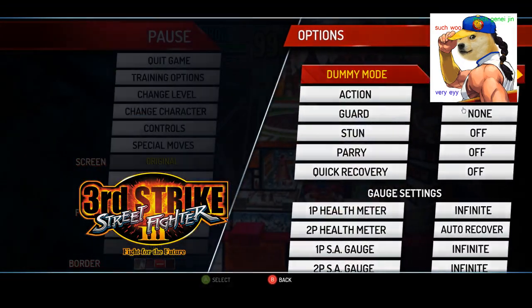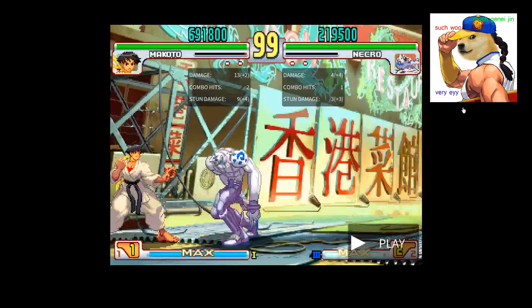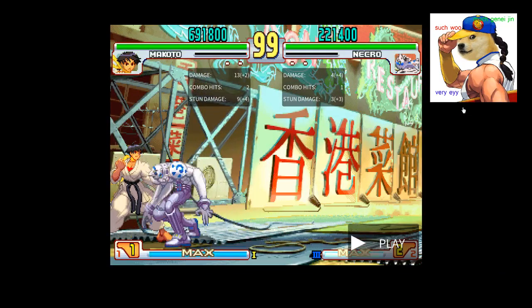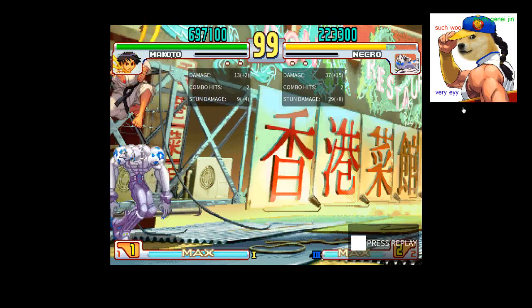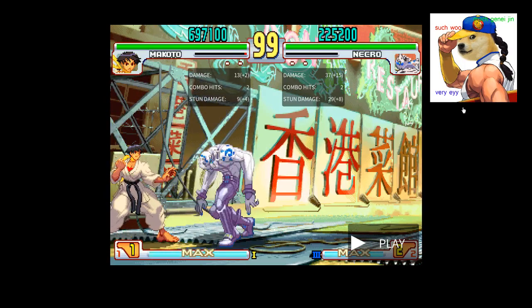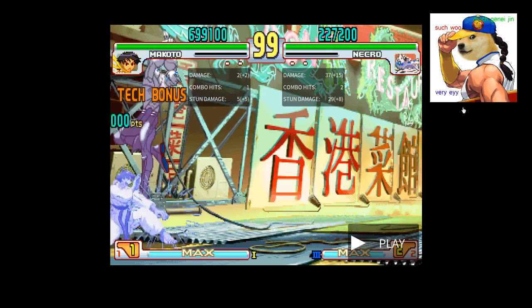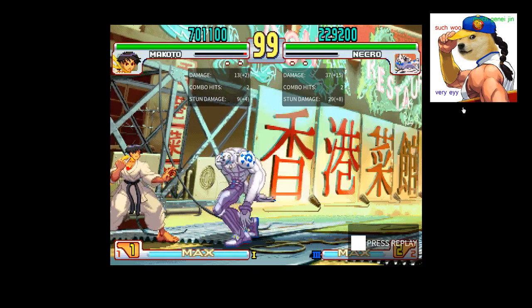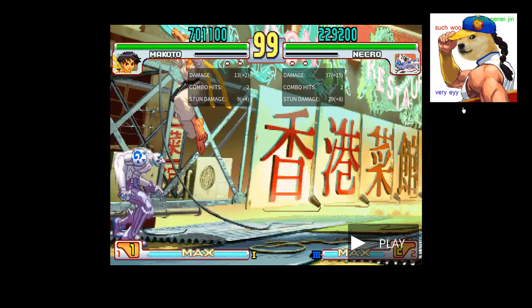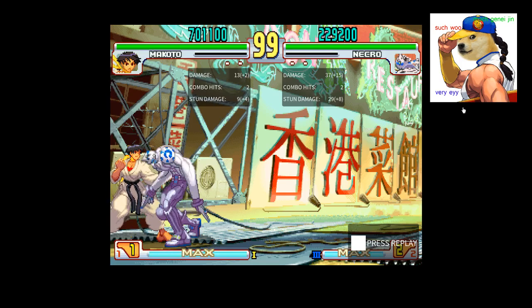Let's look at neutral jump. If they neutral jump — forward dash, neutral jump — you can still do your Fugiake. You can't do regular Fugiake. The other thing is when he jumps in general, you can just dash. Because even if he instantaneously does it, you're still going to get under him. One of the most important things to know as Makoto is how to get out of the corner, and the simplest way is to just dash under your opponent as soon as they jump.